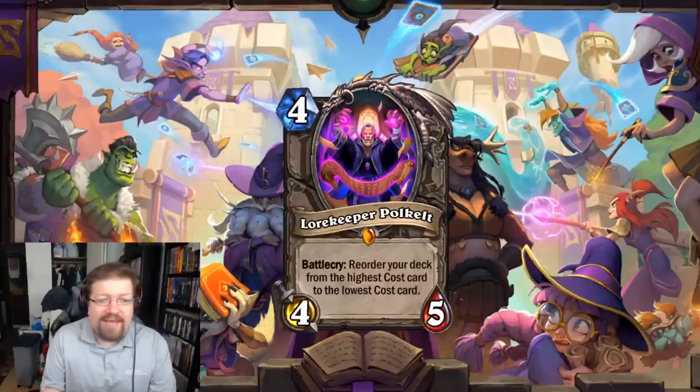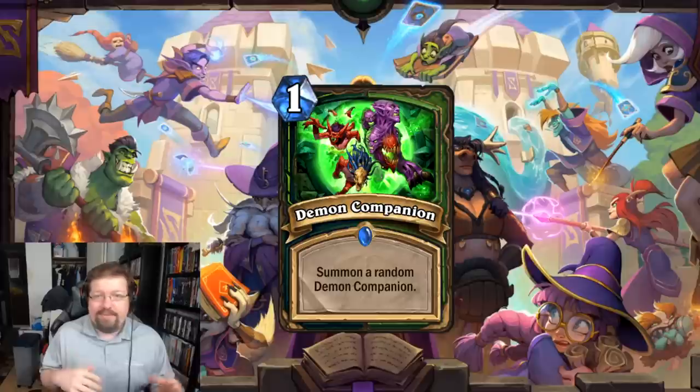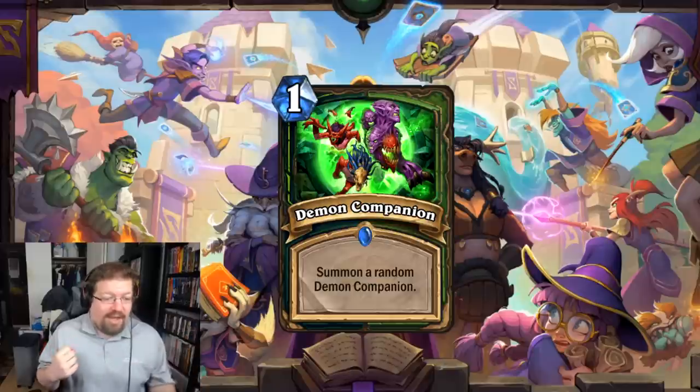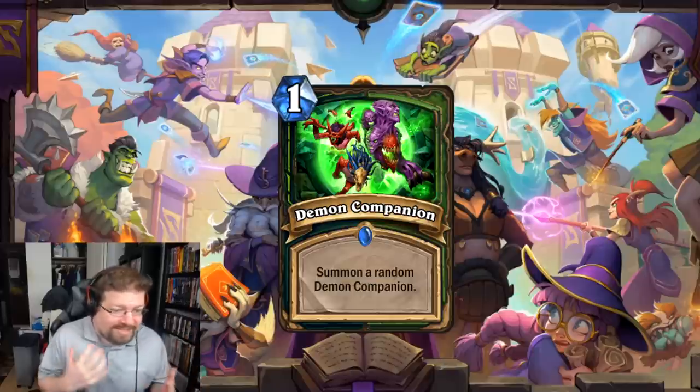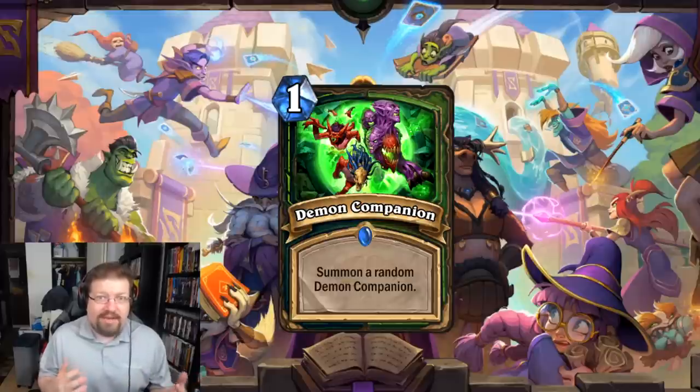Lastly, Demon Companion is an honorable mention — the 1-mana companion spell for Demon Hunter and Hunter. It's like Animal Companion at half the stats and a third of the cost. I think this card is ridiculous and will see play in a lot of Demon Hunter and Hunter decks as a near auto-include, even if it doesn't dictate entire deck-building decisions.